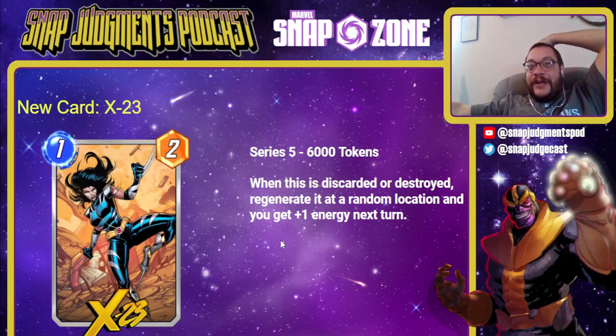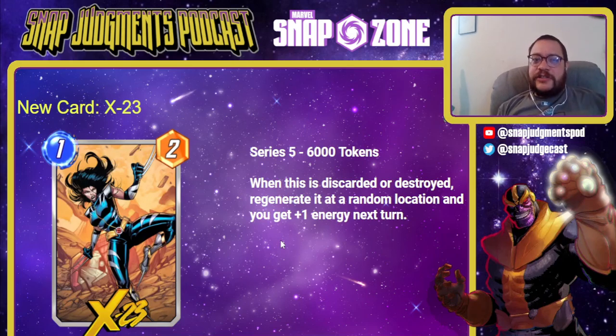Because of that energy cheat, I think X23 is very likely to be good. The question is whether she'll be good today as you get her — I'm not sure. Destroy will be a lot of the meta as X23 comes out, and as people open for it, I expect more people running cards like Armor and Cosmo, which could cause X23 some trouble. However, a 1/2 that generates even one energy a game is great, and one that can generate two, three, or four energy is completely insane.